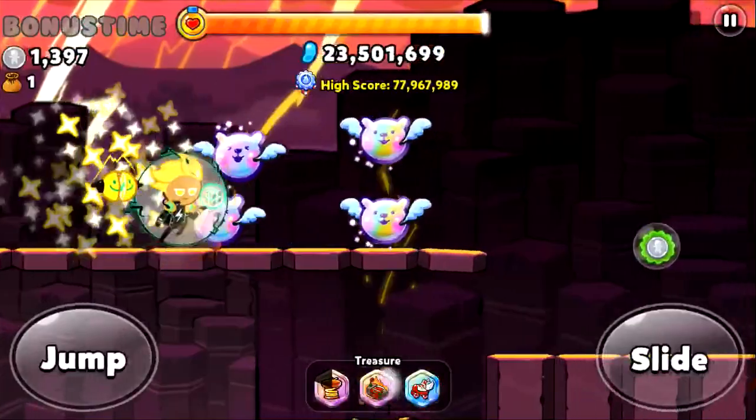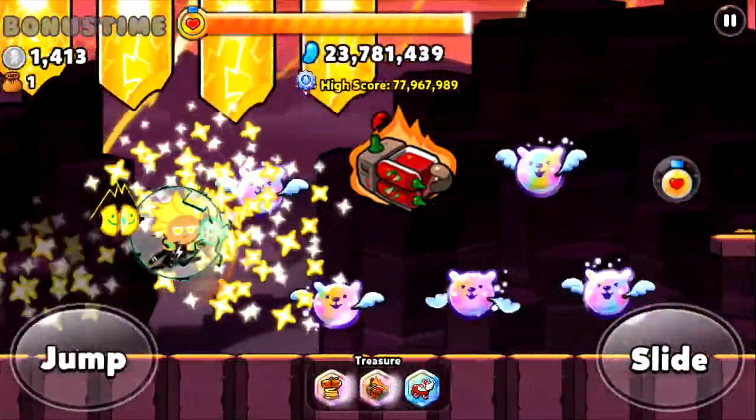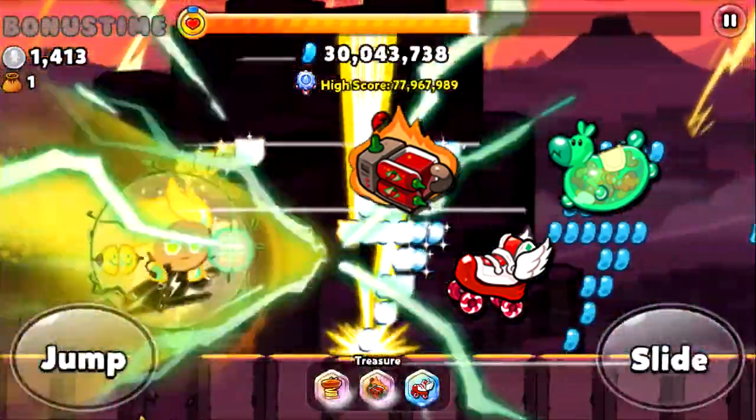For treasures, nourish your Lemon with speed, speed, and more speed. My top picks are Accelerator, Skate, and Bouncing Horsey. I'm able to destroy as much as possible and get so many points out of the jellies generated while giant.